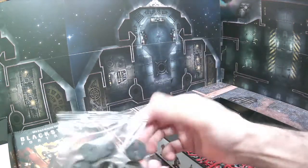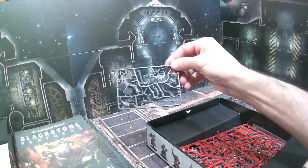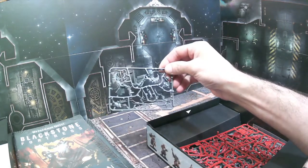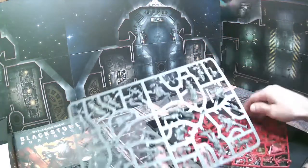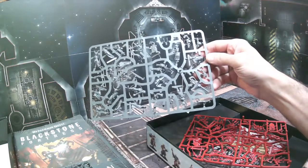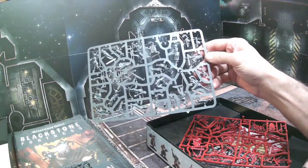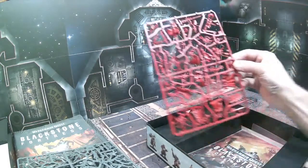Then you'll have all your base packs. This one is for all your heroes, and this one is for the cultists. You're gonna have the Firebrand, who is a single cultist with like a heavy flamer type deal. The Chaos Cultists pack gives you quite a few different ones including a heavy stubber and a sergeant.